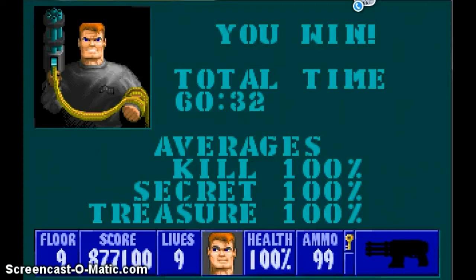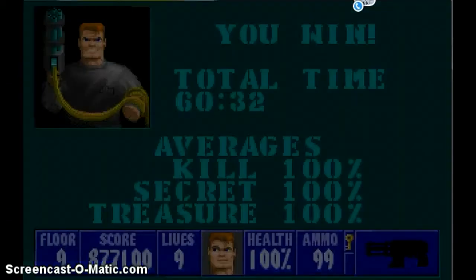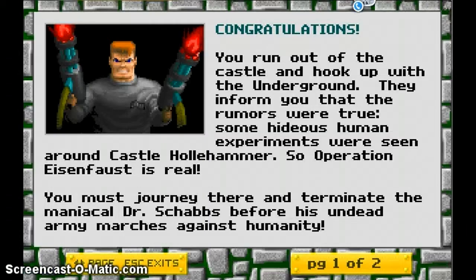With that, we complete the first episode. Congratulations! You run out of the castle and hook up with the underground. They informed you that the rumors were true — some hideous human experiments were seen around Castle Hallhammer. Operation Eisenbahn is real. You must journey there and terminate the maniacal Dr. Shams before his undead army marches against humanity.